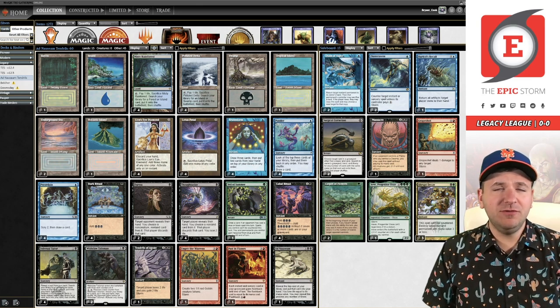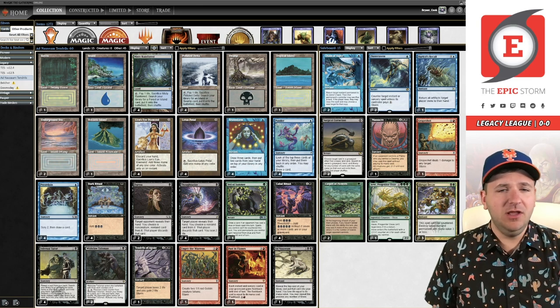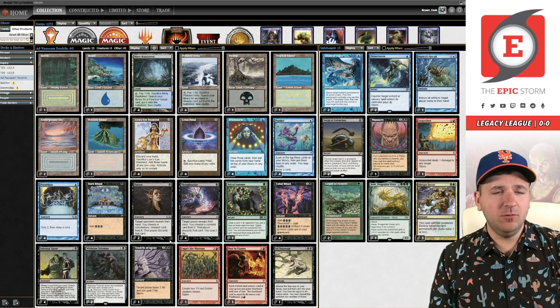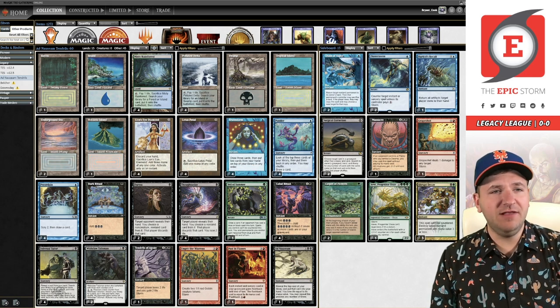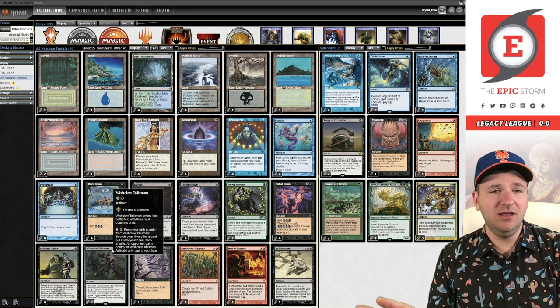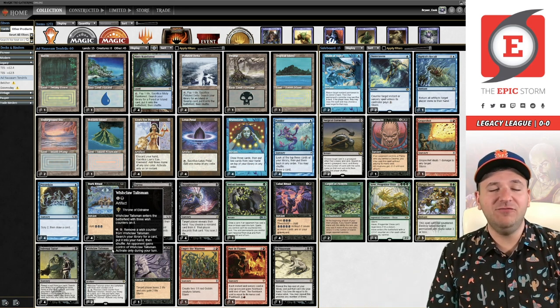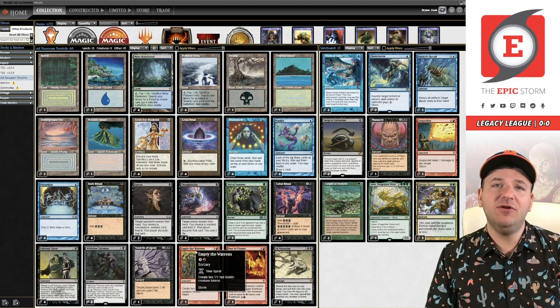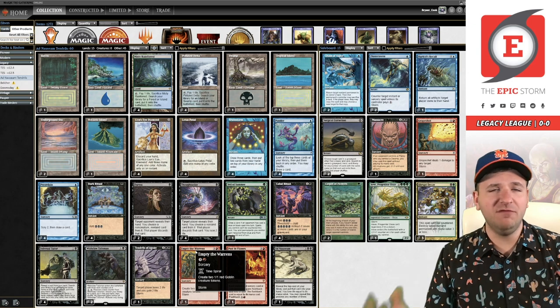This is pretty similar to the list we played last time Tyler submitted, so if you haven't checked out that video feel free to do so — I'll link it in the card above. The only difference between Tyler's last video and this one is we have an Empty the Warrens in the main deck over the third copy of Wishclaw Talisman. I'm a pretty big fan of more Talisman in ANT, so I don't know if I love that change, but we'll see how it goes today.